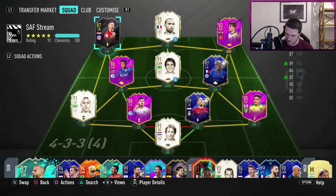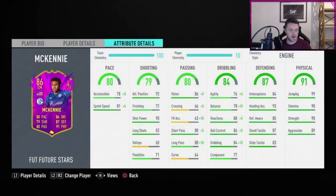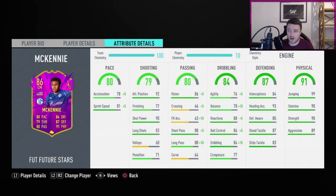Finding those high-end players to link with is a little bit harder and some are quite expensive — Lewandowski is around 1.1 million, probably going up to 1.3 or 1.4 million. The Gnabry card also costs an absolute bomb. These offer links but not strong links, so you've got to be quite clever about how you fit McKinney into a team.